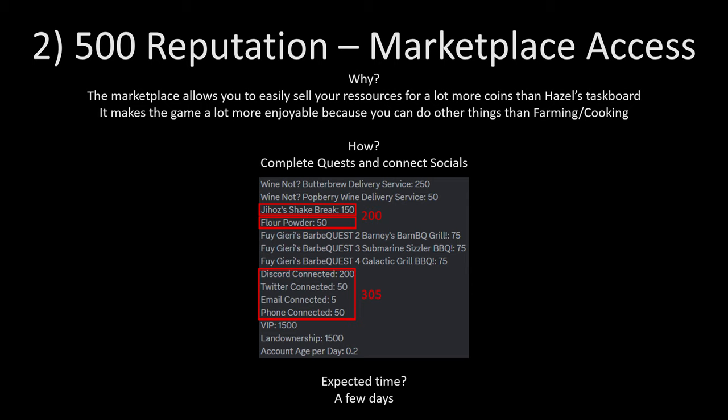Once level 5 farming is reached and you have your queen bee, you can focus on the 500 reputation or trust to get marketplace access. The marketplace is really game-changing in Pixels because you can easily sell and buy any resources that other players make. To do so, you will have to complete two quests and connect your socials: the Geos Check Break quest, the Floor Poder quest, and you can connect your Discord, Twitter, email, and phone through the Pixels dashboard.